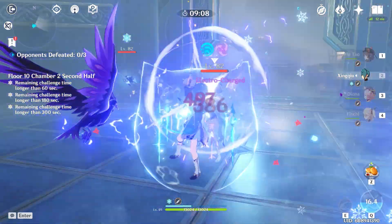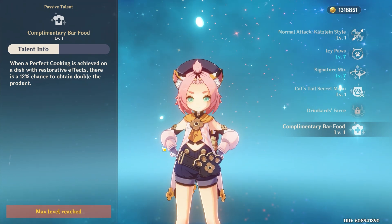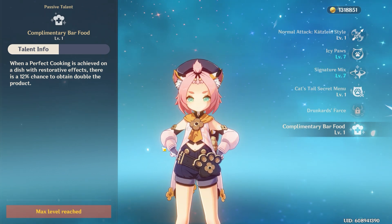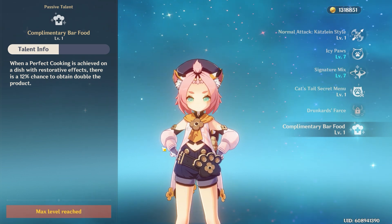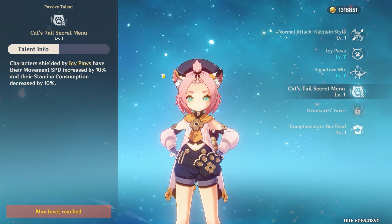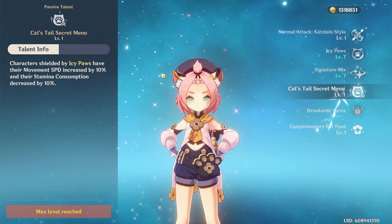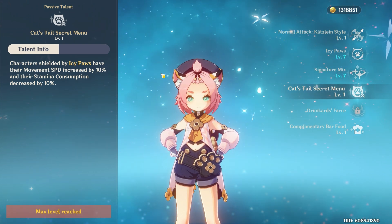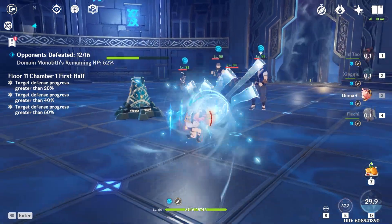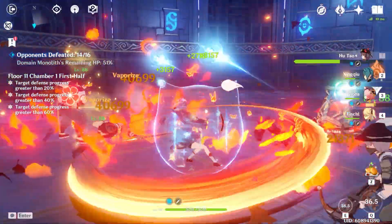Moving to her passive talents, we firstly have Complimentary Bar Food. When perfectly cooking a dish with restorative benefits, there is a 12% chance to obtain double the product. This skill is the very same for Barbara and her sister Jean. We then have Cat's Tale's Secret Menu: characters shielded by Icy Paws receive a 10% increase to movement speed and a 10% reduction to stamina consumption — an inherently supportive contribution that's particularly useful for characters who rely on stamina for charge attacks.